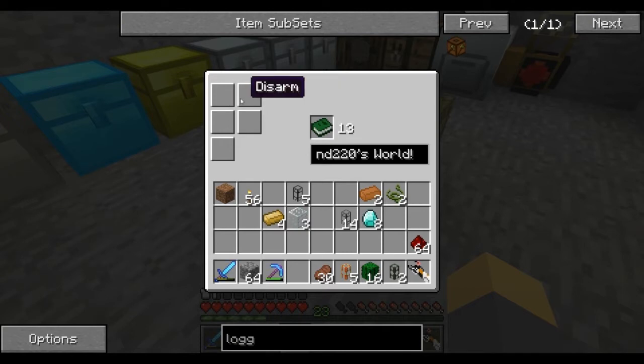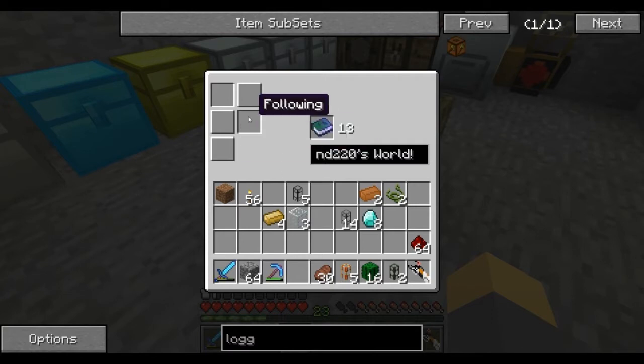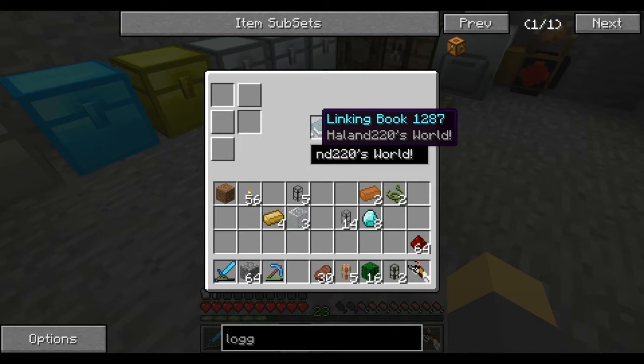Now it's a linking book. We're going to put the linking book in here and look - it's Halen T2O's world. Now what is this? It's intra-linking. Basically, intra-linking means that if you're in the age and you have a linking book to that age, you can still use it and it'll take you to that place in the age. Disarm is kind of like a PVP thing - when you use it, your items drop where you used it. Generate platform is for a void world. Following means you don't drop it when you use it. Maintain momentum means if you were running into it like a portal, you'd still run when you went through.